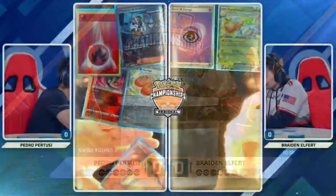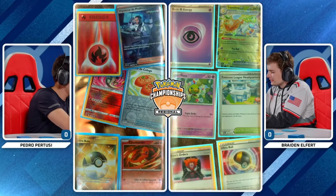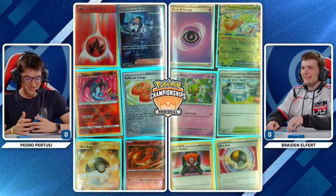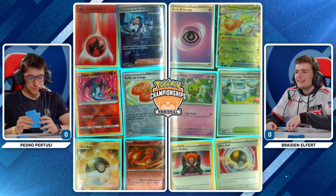He works very closely with William Ezevedo. Looking at these prize cards being laid out, a couple of key things right away for Pedro — that Radiant Charizard and also that Heat Tackle Charmander. That's actually a really important attacker in this matchup.